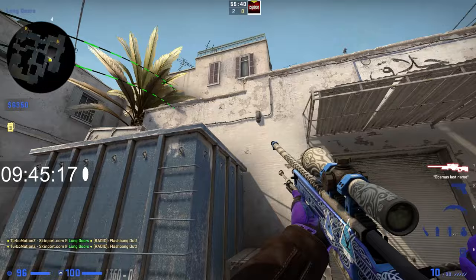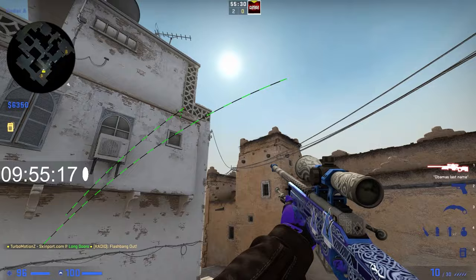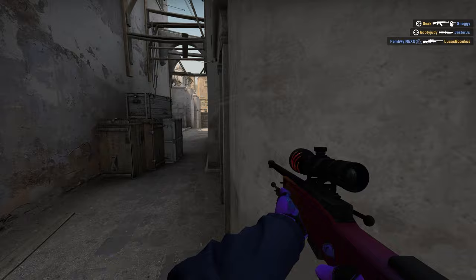Stand right here in the corner, aim for the top right of this window, and running jump throw. This will flash anyone on site as you're pushing. They might also think someone is coming from cat because it looks like it's coming from cat, but in reality it's coming from long — so that's a great flash you can do.